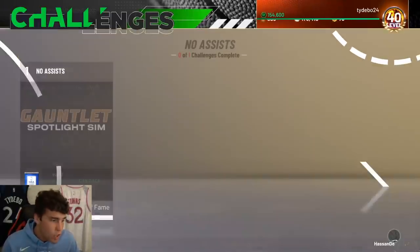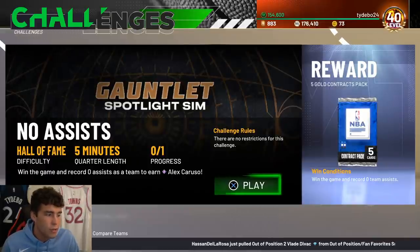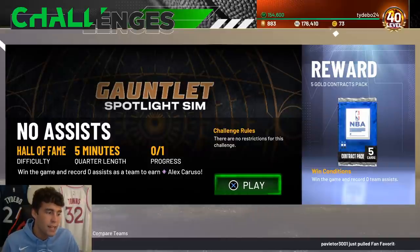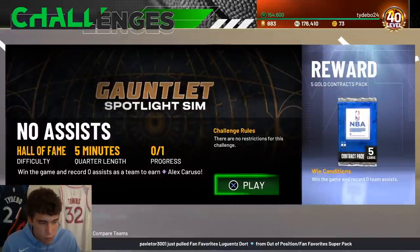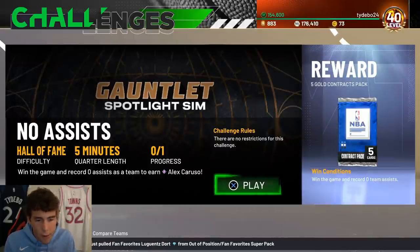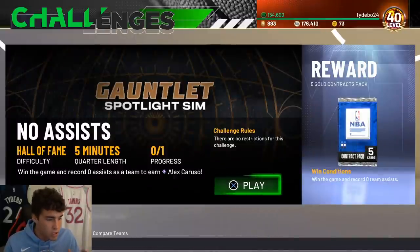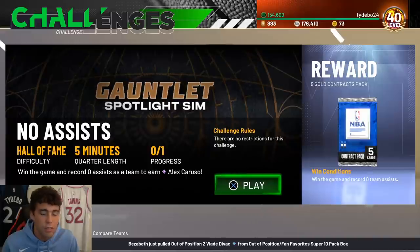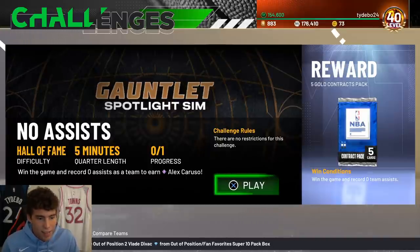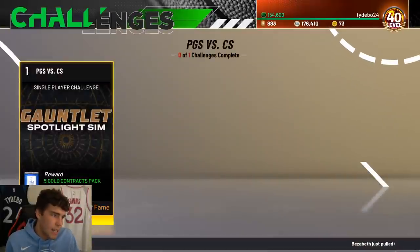Starting with Alex Cruiser - there are no restrictions for this challenge. You have to win the game and record zero assists as a team. The quarter length is five minutes on Hall of Fame difficulty. What you need is five-out, run the hogs freelance, pass screen away, and inbound the ball. Then you can do whatever you want - just make sure you never pass the ball outside of the inbound. If you do pass, take four or five dribbles to avoid a fluky assist.